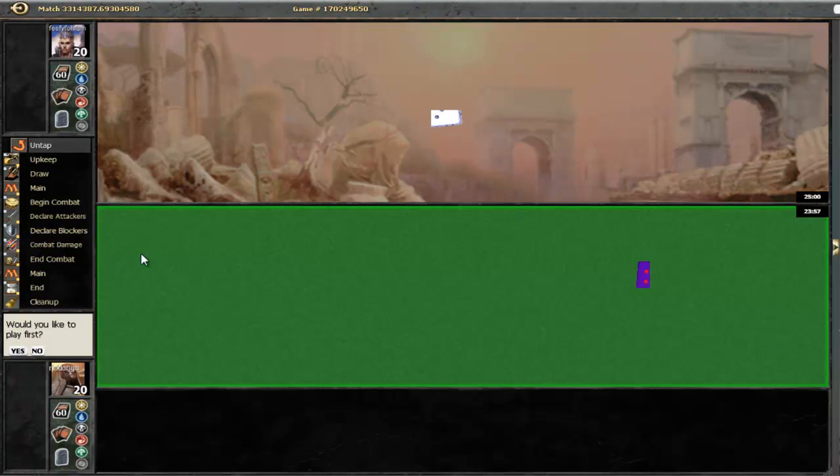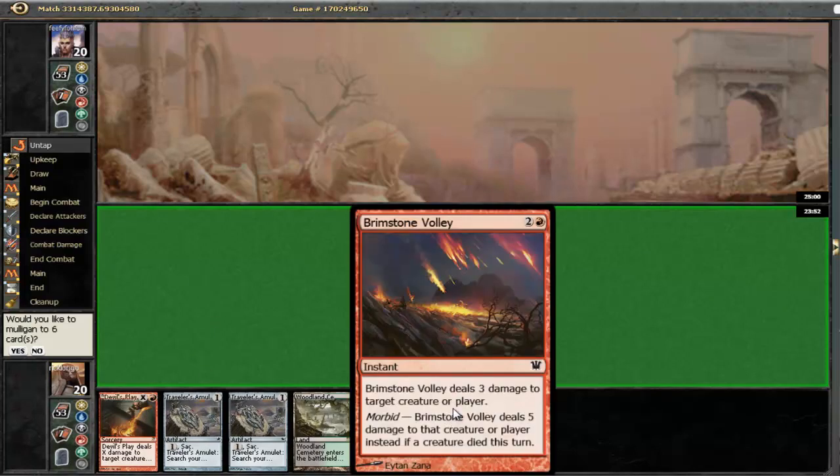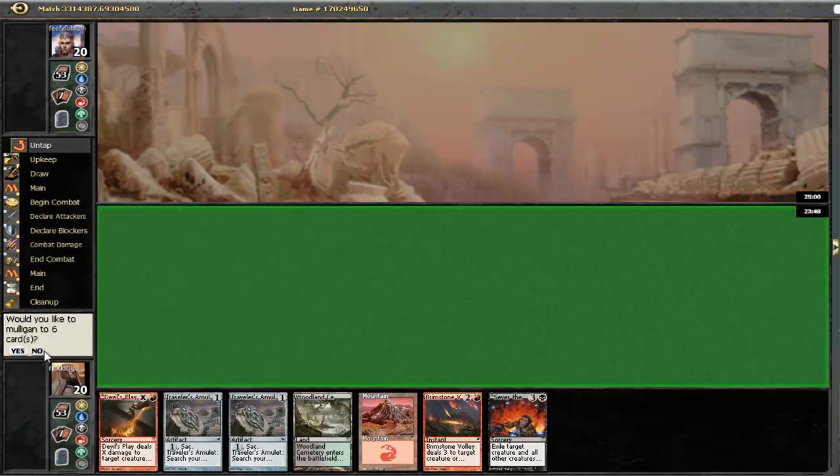Welcome to round 3. It appears we will face a mirror match at this point. Let's choose to play first and yes, let's not mulligan that, since we have ways to get rid of his planeswalkers and ways to get more lands, and two lands already.